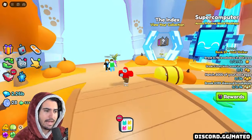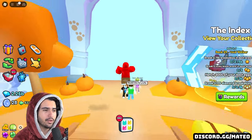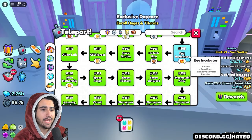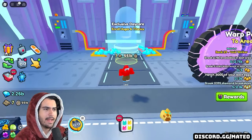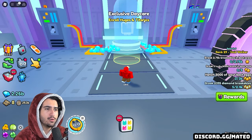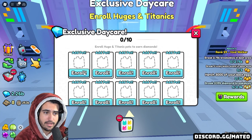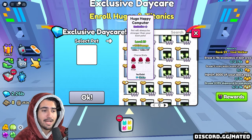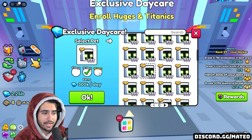Let me explain how the exclusive daycare works for those who might be newer. If you don't have access to the supercomputer, over here in area 145 we have the egg incubator — this is where the exclusive daycare physically is. Inside the exclusive daycare, you're allowed to enroll huges or titanics, and every single day you can come back here and collect diamonds for keeping them in. You have to hold these huges for the time you select: either four days, 12 days, or 30 days.